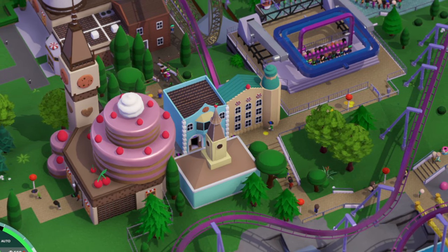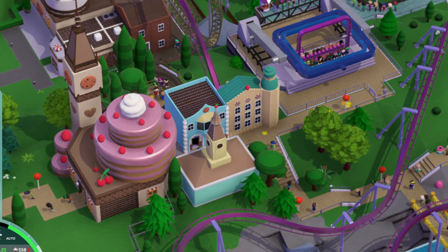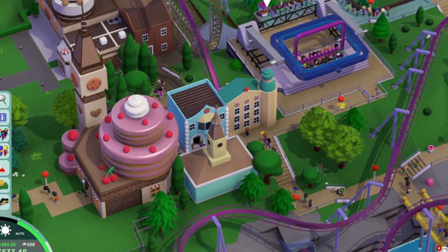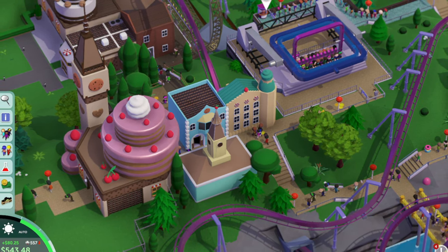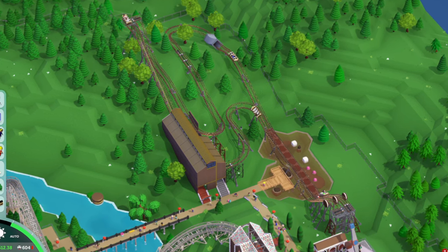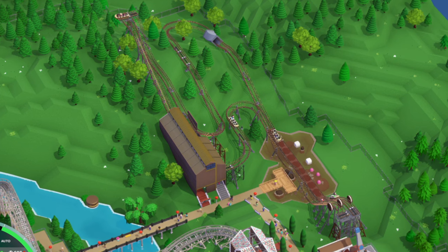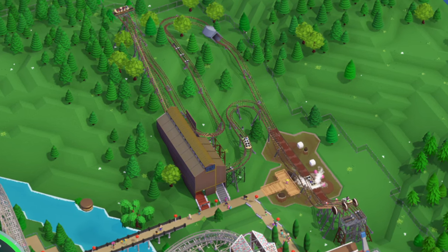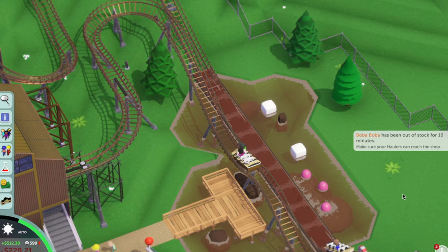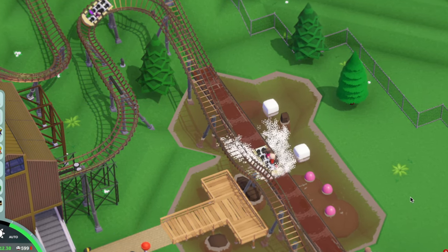The terrain doesn't allow for many buildings, but it's enough to make a welcoming visitor center — sure to be a sweet treat for all who visit. Then we have the flagship land of our park: the chocolate factory. Here guests not only have fun, they also learn, with a water coaster based on the production and distribution of the world's most delicious treat. So not only do you learn, you also get wet.